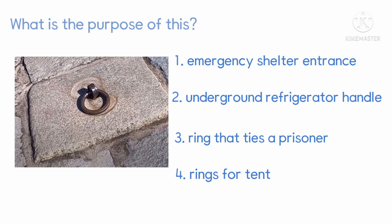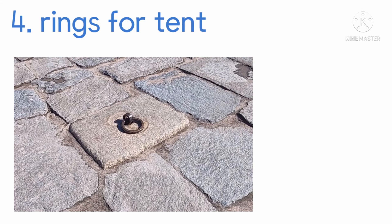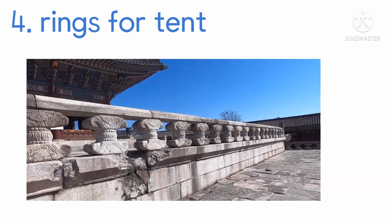What is the purpose of this? 1. Emergency center entrance, 2. Underground refrigerator handle, 3. Link that ties a prisoner, 4. Links for tent. The answer is 4, links for tent. This arrow ring is for the tent. It was used to fix a tent to protect officials from sunlight and raindrops when there were events.